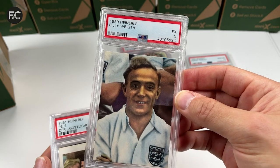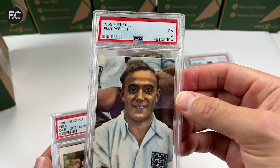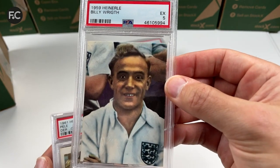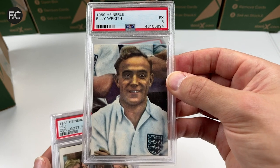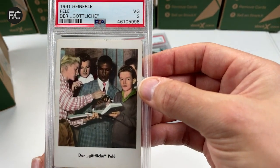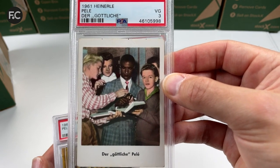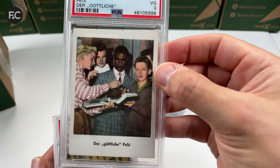Here we have Billy Wright — it says 'Rithe' on the card in German — PSA 5, very good. Next we have a Pelé 'Der Göttliche' Hernaila 1961, PSA 3. These are lovely cards.